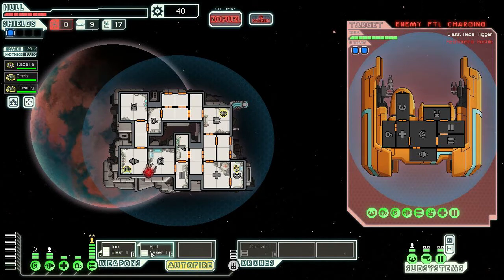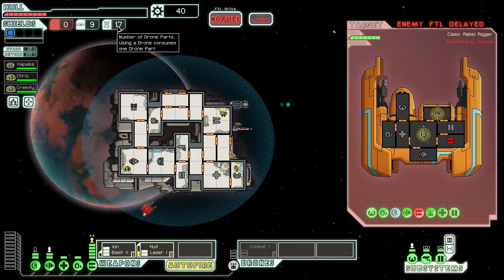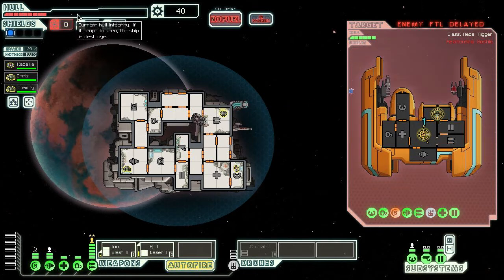This is terrible. My ion weaponry isn't breaking their shields down — oh, there it goes. I should ion their drone next and blow up their shields with the laser. At least we're saving up a lot of drone parts, so when we get more drones we can spam them out — if we survive that long, or actually start making some money. We're going to be wasting all our money on hull repair at this rate.